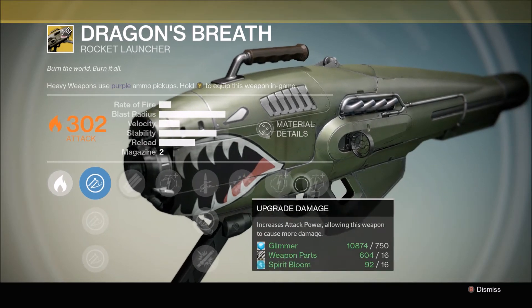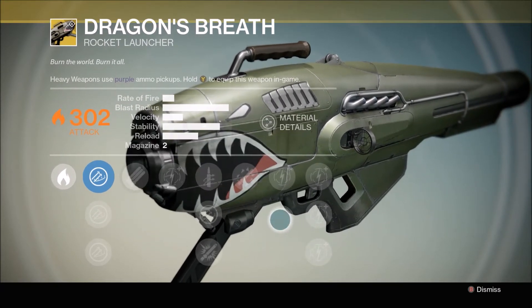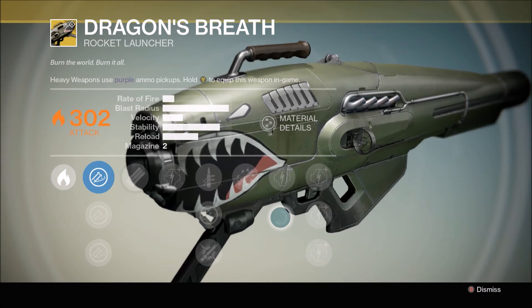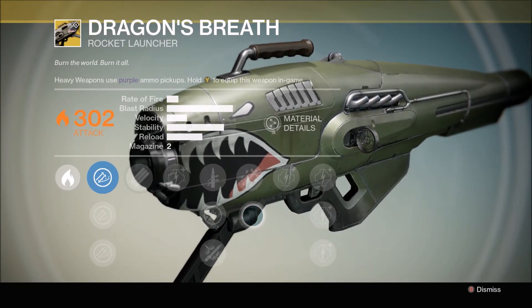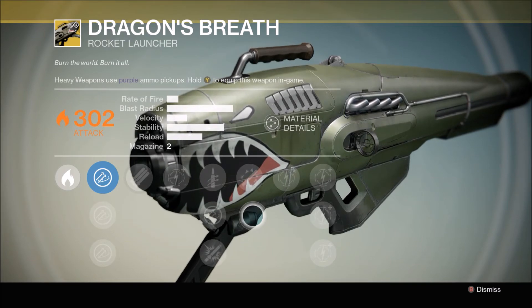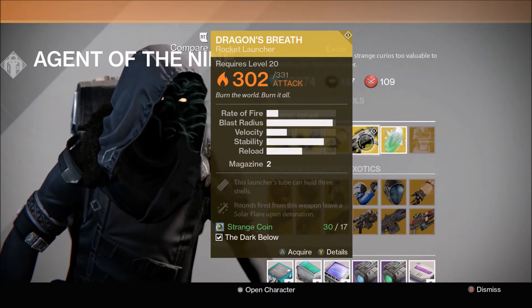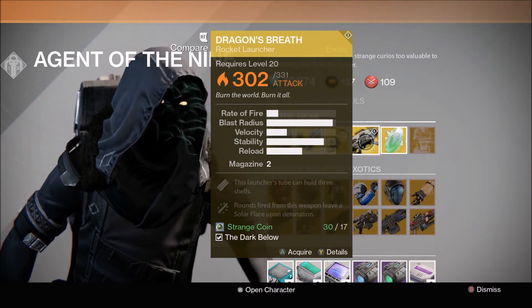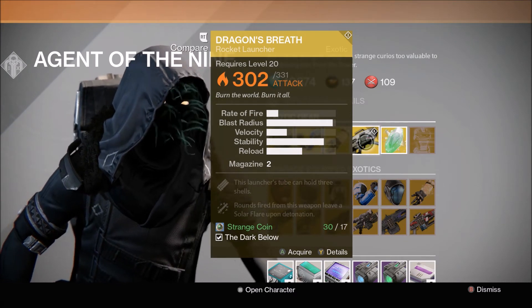Dragon's Breath can be used situationally in Control matches or certain PvE events, but quite honestly it's not worth an exotic slot. You can get much better rocket launchers from the Vanguard — the One-Way Ticket — or the Valedictorian from the Crucible vendor, and Radegast's Fury from Iron Banner if you're lucky. Those three legendary rocket launchers are simply much better than this. When you compare it to Truth and Gjallarhorn, it's not even in the same realm. Definitely pass — you'd be better off using a blue rocket launcher and saving your exotic slot for something else.